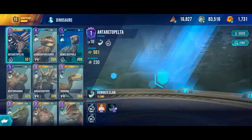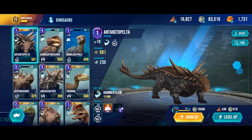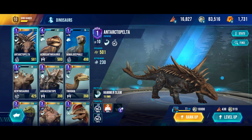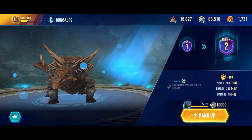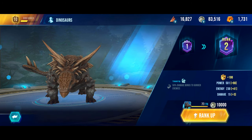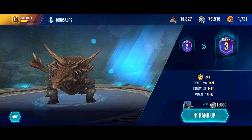So before we do this, I have enough DNA to upgrade the Antarctic Repelter to Rank 2, which would make it by far the strongest dino we have in our team. That's 10,000 coin, plus 90 power, plus 41 energy, and plus 3 damage. There we go, round 2. That energy will be really helpful.